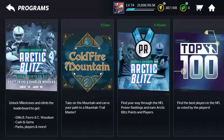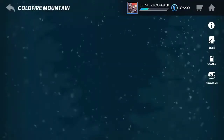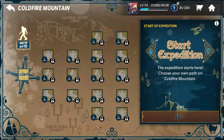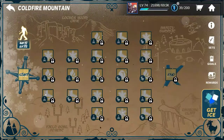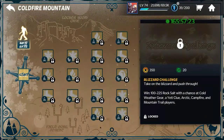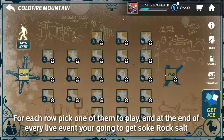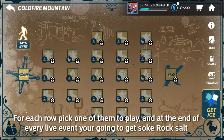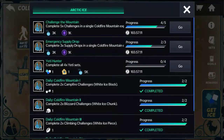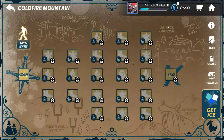What you want to do is go to Programs, go to Cold Fire Mountain, and press the Start button. Then you want to play all of your live events probably like five times each. Go to each row and play one of them, every single row, then press the End button. Do that all five times - pretty simple.